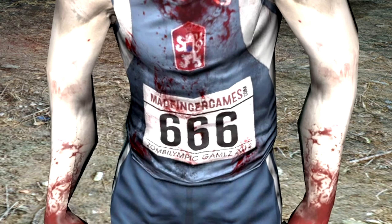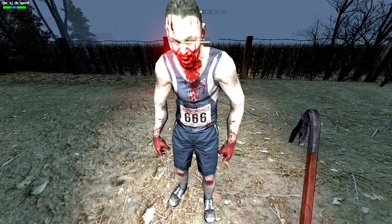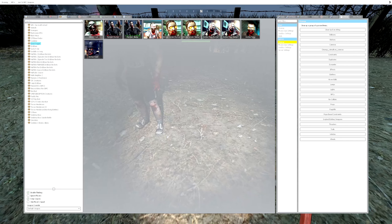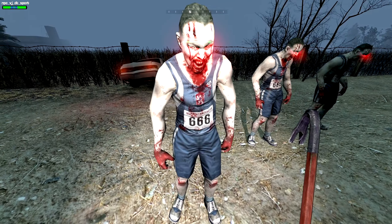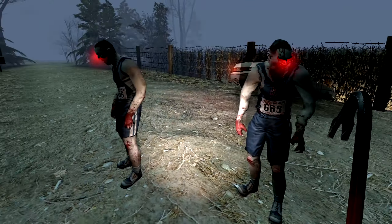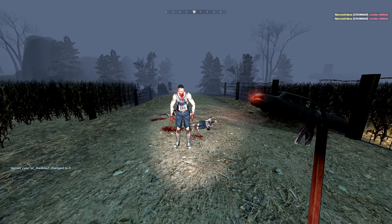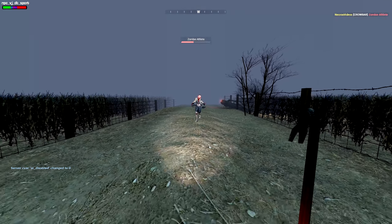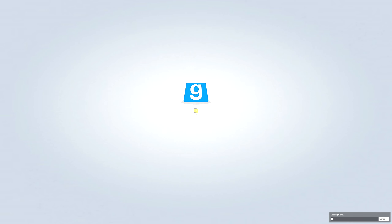We can see this guy is number 666 of the Zombalimpic Games. This is the zombie athlete, and aptly named because he is definitely an athlete at the Zombalimpic Games. He doesn't have a lot of health, but you'll see that when we let him loose, he is definitely not afraid to hunt us down. And when he does get to us... turns out if you die by NPCs, that also counts as technically clipping through a wall — we're going to the back rooms.